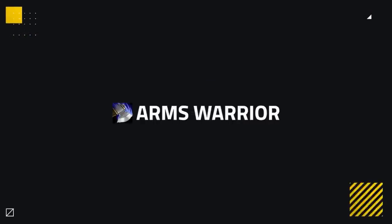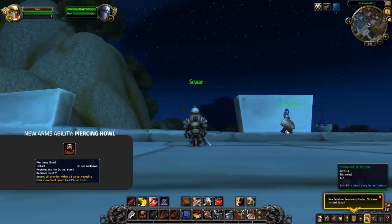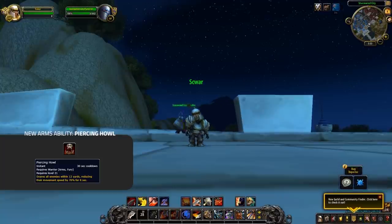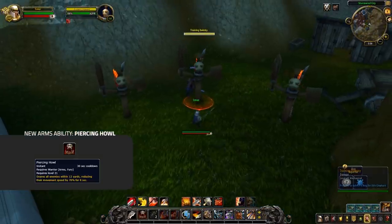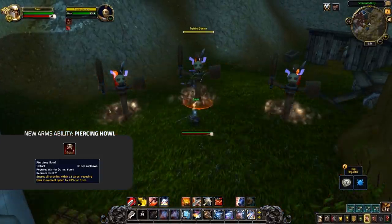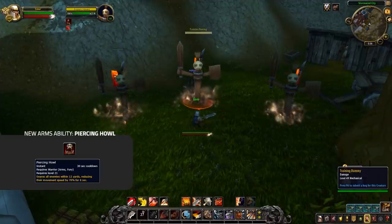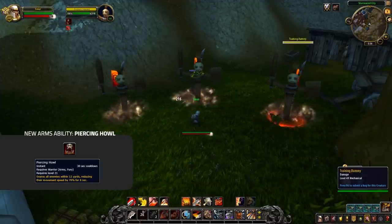Now let's touch on the spec-specific changes, starting off with Arms Warrior. Arms are getting another old favourite back in the form of Piercing Howl. This version now offers a 70% slow with a 12 yard radius, but comes with a hefty 30 second cooldown. This is a nice extra ranged slow to help Arms Warriors get some extra uptime and close that distance, so a very welcomed addition.